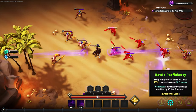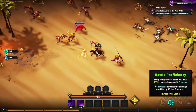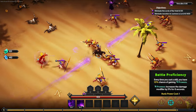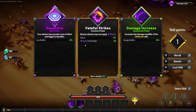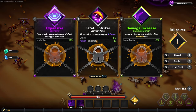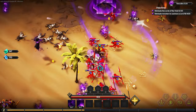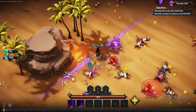We started off with weapon expert and we do have battle proficiency — it is one of the new runes you unlock with the monkey king. What it does is every time you cast a skill you have a 10 percent chance of gaining prowess, and prowess increases the damage modifiers by three percent for six seconds. So the more cast frequency we gain, the more damage we deal because we'll be able to stack more and more prowess. Since we're playing a doom build, we want to grab fateful strikes.